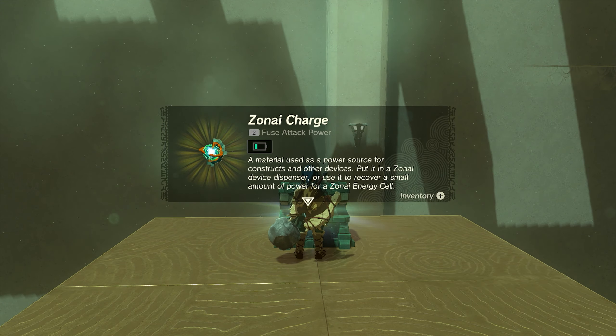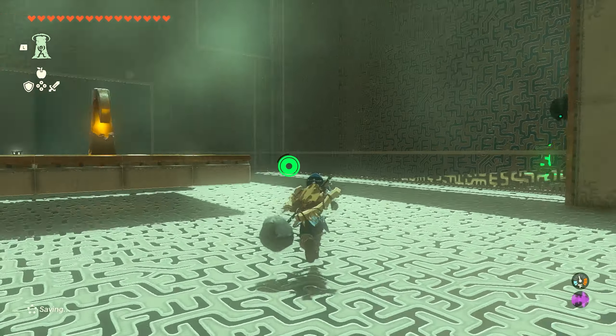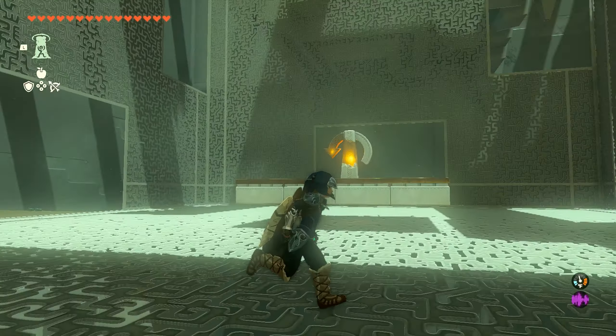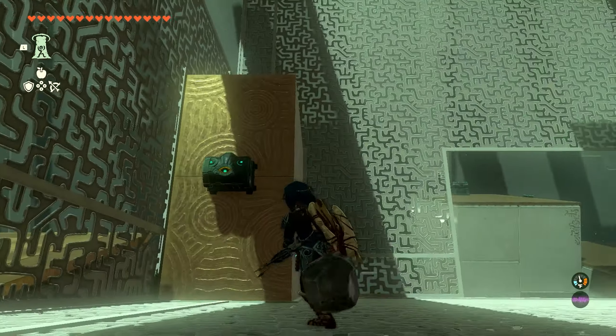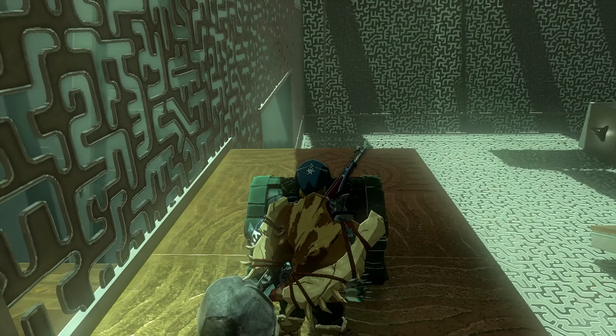We'll go ahead and grab that and get a Zonai charge. We'll then turn around — you can see another chest over here on the side, but we can't reach it, so we're going to use a bow and arrow to hit this button and then we'll be able to climb up on this chest.